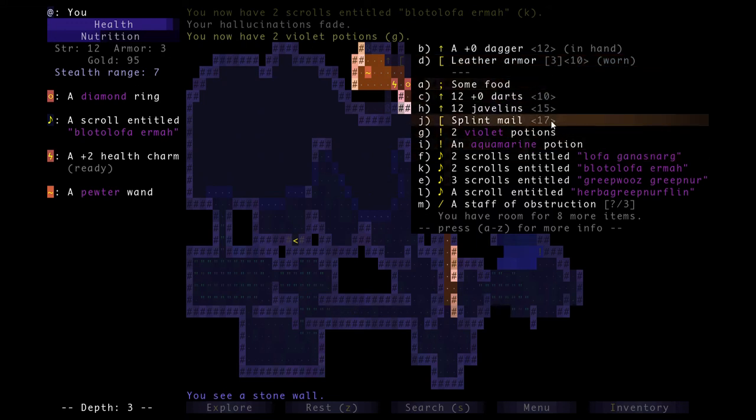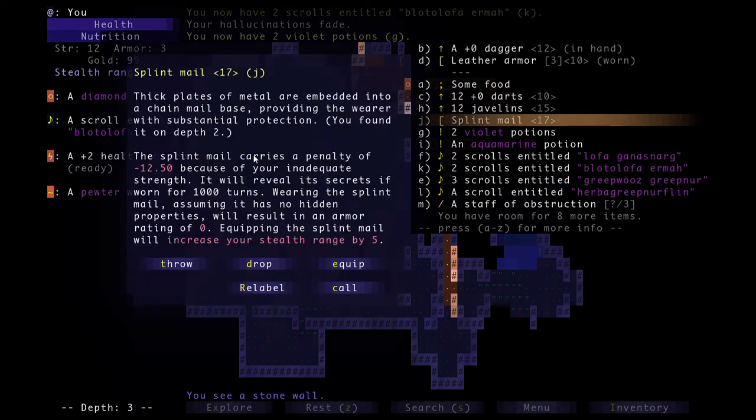On top of that, since it's so heavy and requires so much strength, it would also increase my stealth range by quite a bit. It carries a penalty of negative 12.5 because I don't have enough strength. If you don't have enough strength for armor you almost never want to wear it. Sometimes weapons are okay — especially with stealth attacks you'll always be able to hit, and there's still a decent chance you can hit enemies — but armor is almost never good to put on if you don't have enough strength.